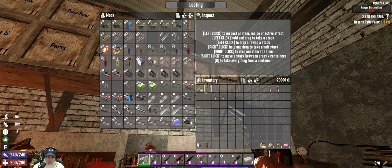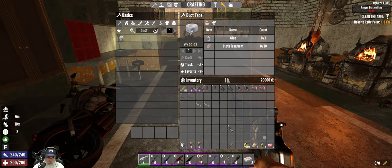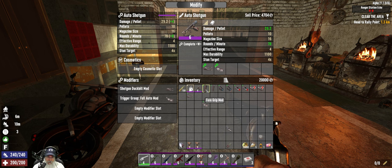What else can we put on a shotgun? We can put magazine extender mods on a shotgun, laser sights, reflex sights, a duck bill. We can't put tube extenders on auto shotguns but I do have a pump shotgun too, so we'll pull that out. We can put full auto mods on those. Let's put on the duck bill, the auto mod, and the foregrip.